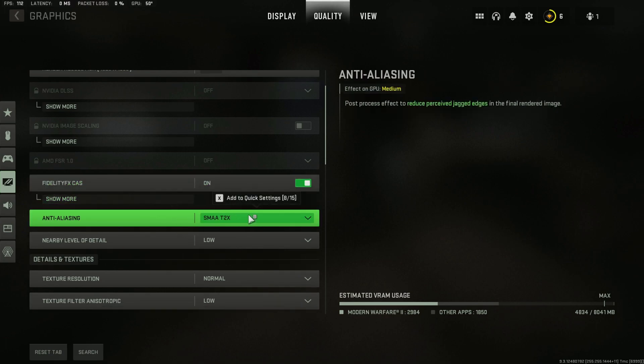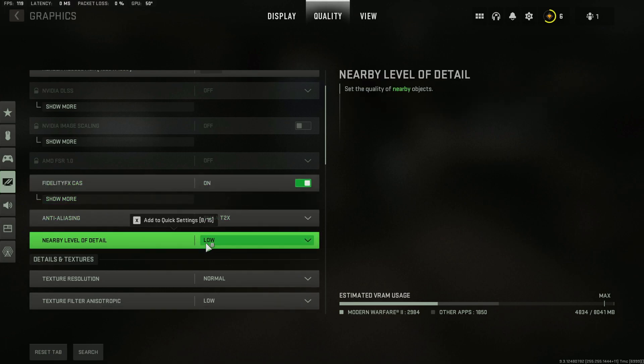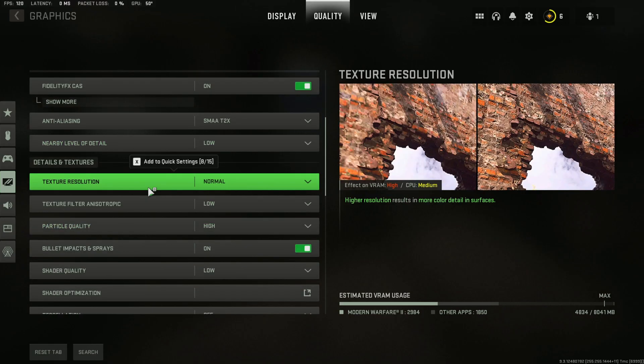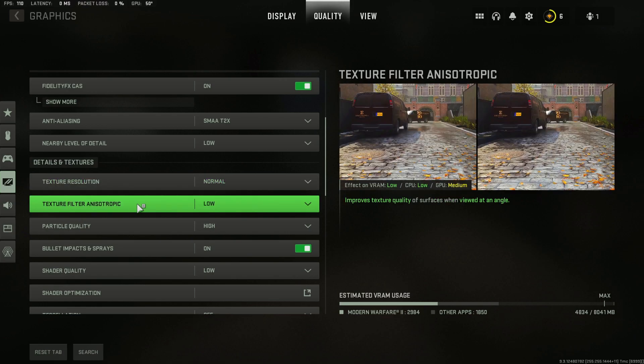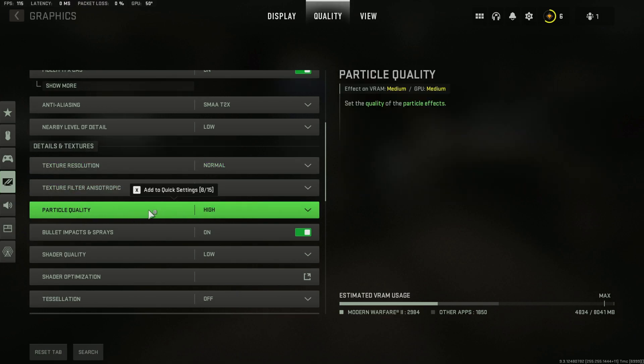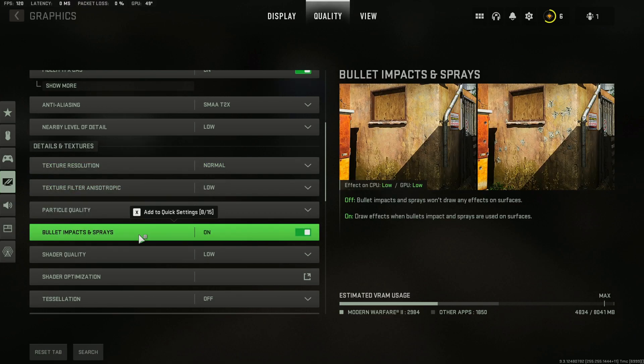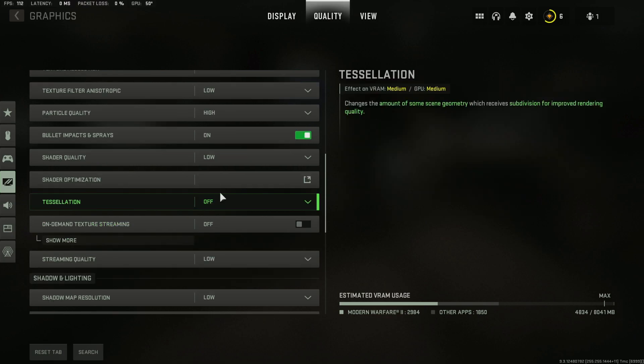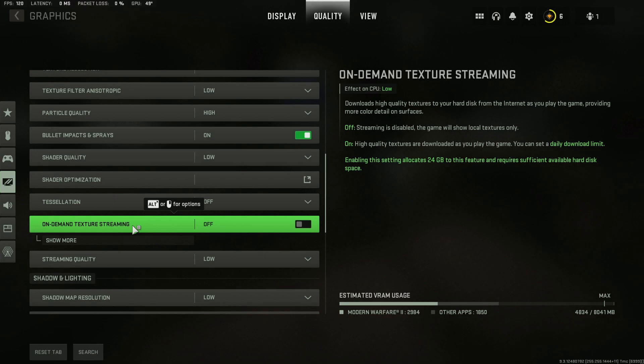Anti-aliasing: SMAA. Nearby level of detail: low. Texture resolution: normal. Texture filter: low. Particle quality: high. Bullet impacts and sprays: on. Shader quality: low. Tessellation: off. On-demand texture streaming — you always want this off.